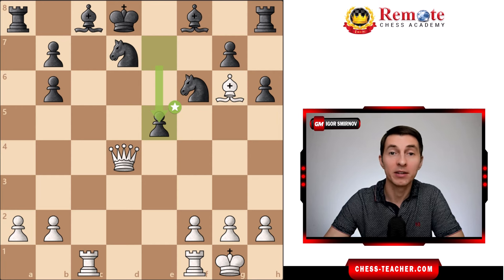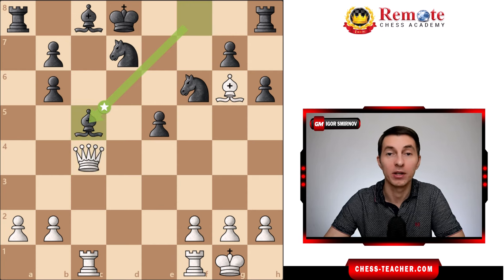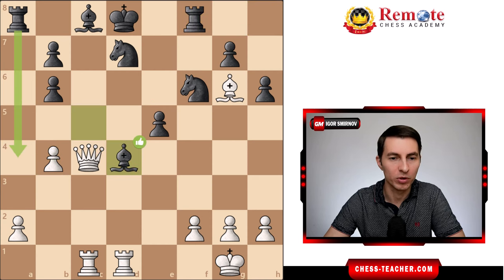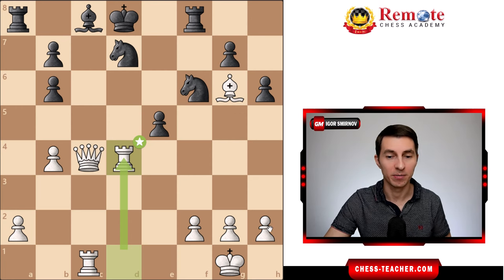White plays rook to c1, bringing the other pieces into play with the rook controlling the open file. Black plays pawn e5 — finally able to develop the kingside. Tal plays queen to c4, getting ready for queen to c7 check. Black tried to block with bishop to c5, but Tal simply plays rook to d1, bringing the last piece into play and opposing it to black's king. Black played rook f8, trying to get the rook involved and prevent queen to f7. Tal plays pawn b4, black plays bishop to d4 trying to cover the line, and white plays rook takes d4 — and black resigns because of a forced checkmate.